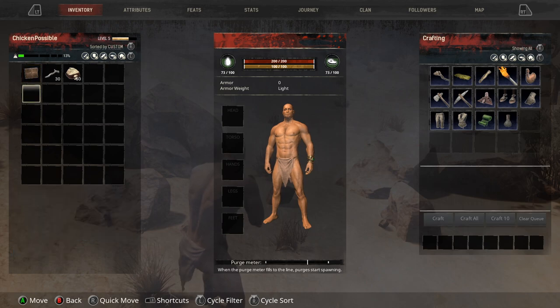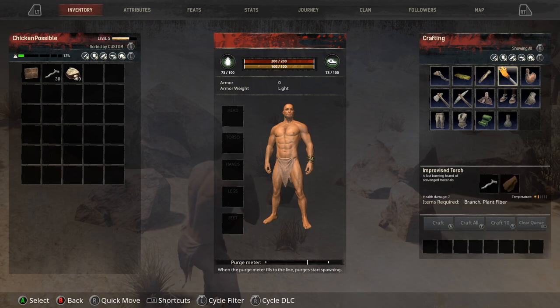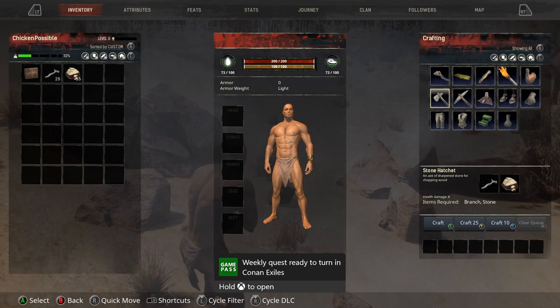Press the start button and move over to the right to the crafting column. On the second row of items you can see a stone hatchet on the far left. Select that and we're going to start crafting some of those using the rocks and branches we collected. Press A five different times to craft five of those. And there we go, that's all we've got to do.